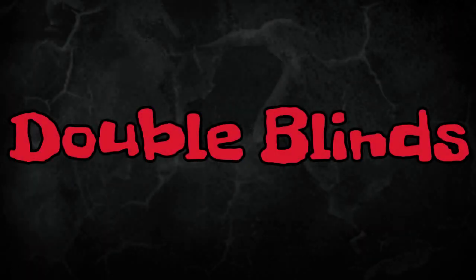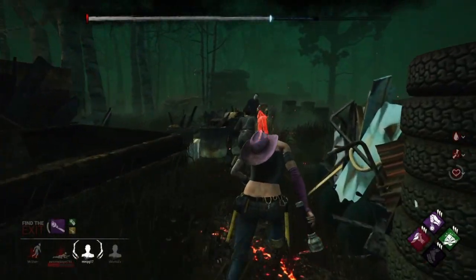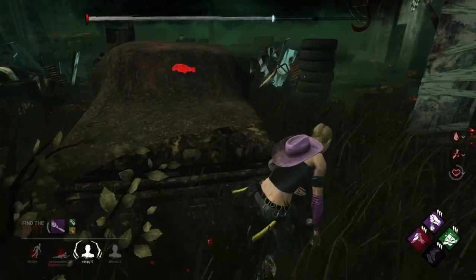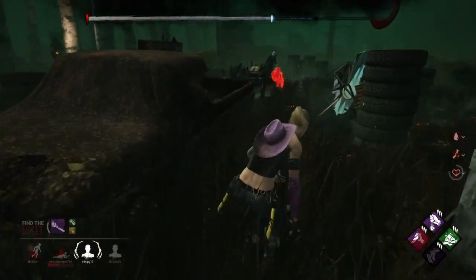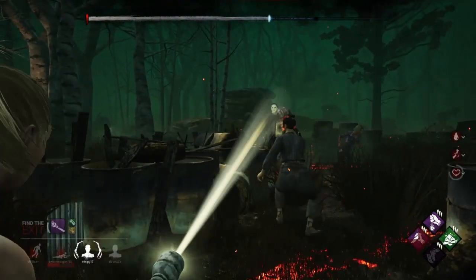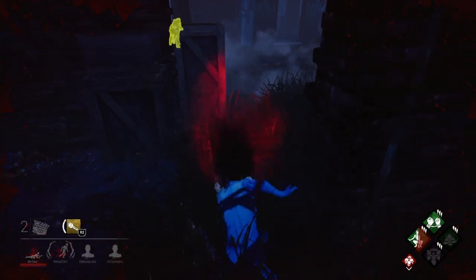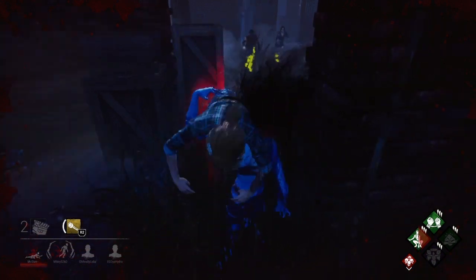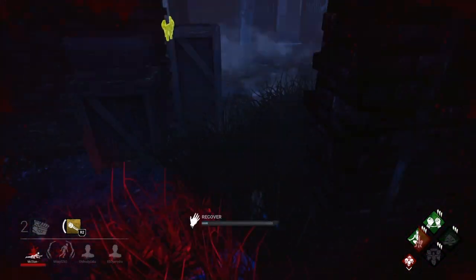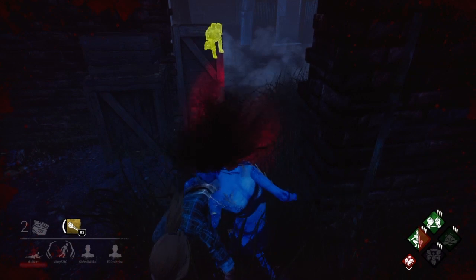The next save is the double flashlight blind. This is when you and another survivor blind the killer at the same time. What this does is if one of you is off with your timing, the blinds stack. So let's say you blinded early — well, your teammate can come and blind, and that blind is going to add to your blind. You get a quicker save. It doesn't require communication, just everybody going for saves.